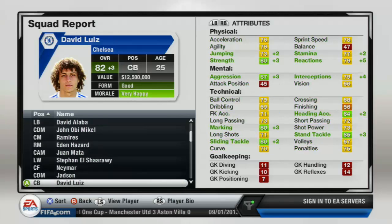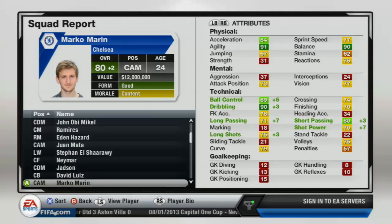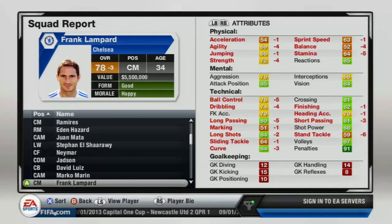David Luiz still increases very well — I wouldn't sell him, he's a very good defensive mid and obviously a beast in FIFA. Marco Marin improved seven on two specific attributes but only on a few, which is a bit interesting. I'm not sure if player growth is random or if EA sets certain attributes to grow for certain positions, because other players grow on almost every attribute.